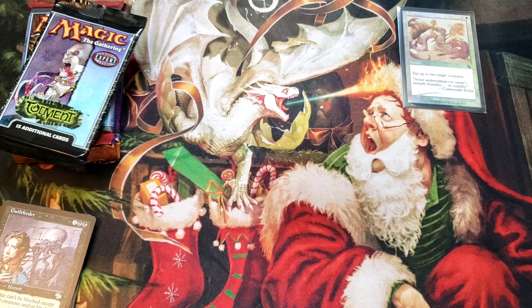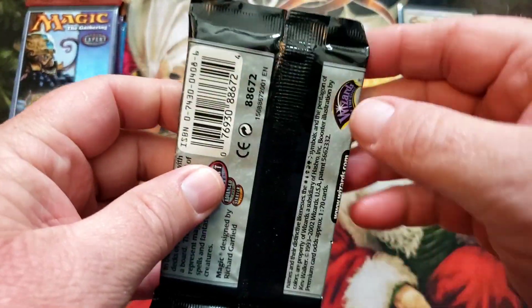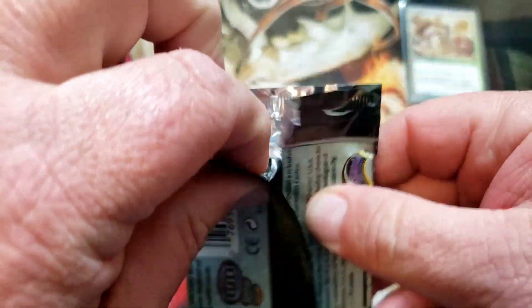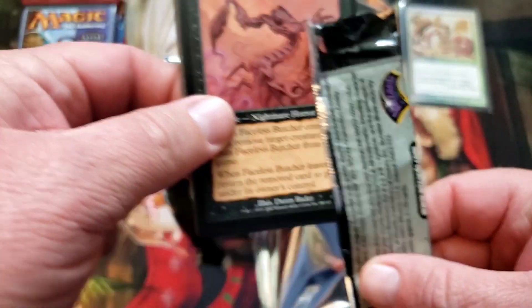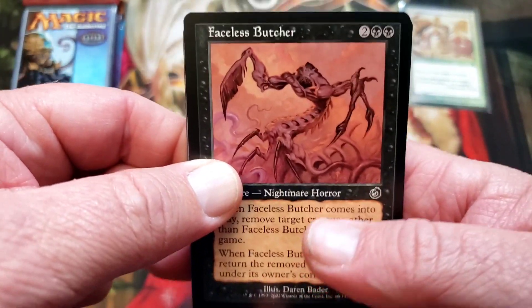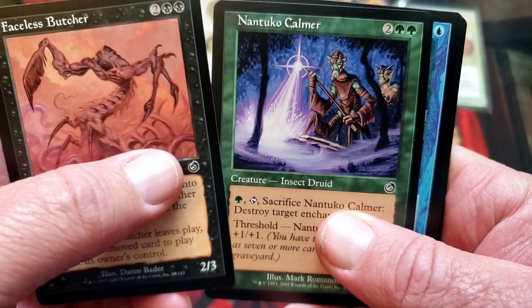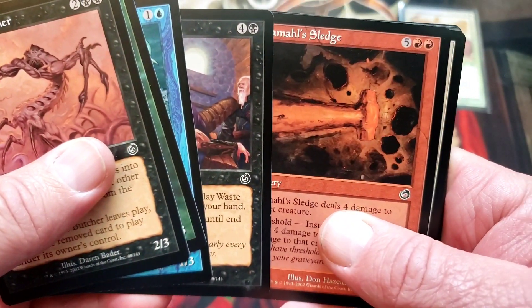Torment — for the longest time the highest value card in Torment was Coffers, and when it got reprinted in Modern Horizons it crashed hard. The Tainted Lands are cool in here. I actually picked up some foil Tainted Lands for my red-black-white angel deck.